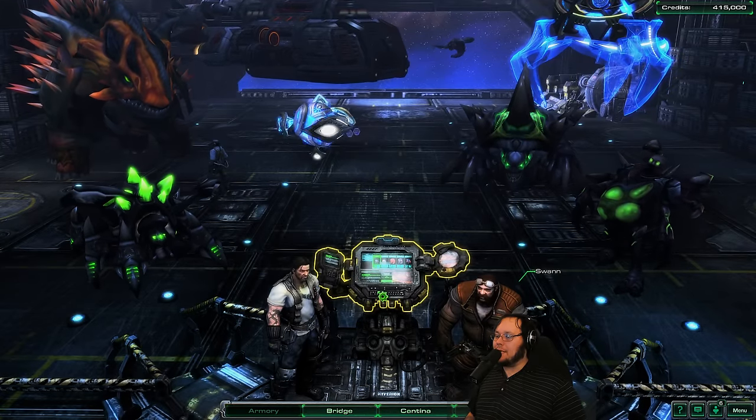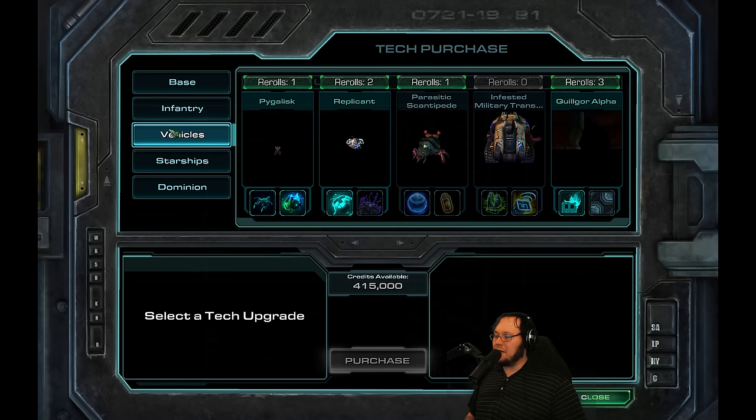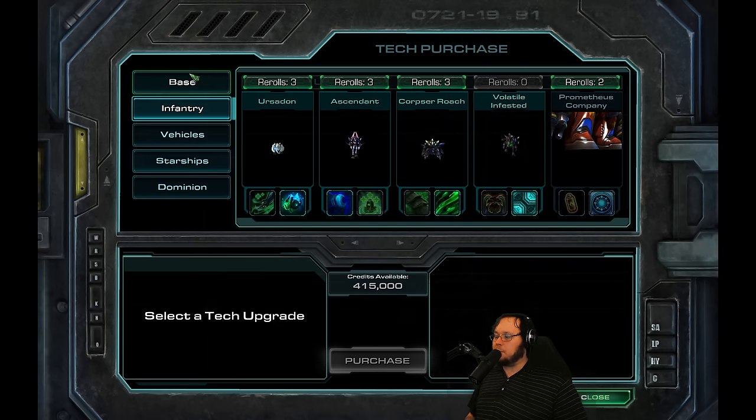We have a lot to work with, and people said that now that we've gotten to the end, we should replace some of the redundant units. And I tend to agree. I think the ones that we need to get rid of are the Pigalusk, which is really just worse than the Ursadon at this point.